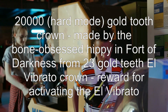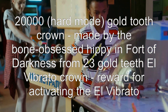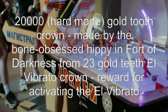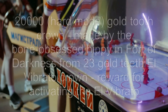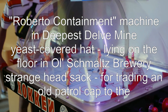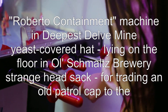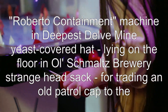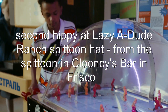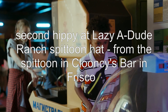Gold tooth crown, made by the bone-obsessed hippie in Fort of Darkness from 23 gold teeth. L. Vibrato crown, reward for activating the L. Vibrato containment machine in Deepest Delve mine. Yeast covered hat, lying on the floor in Ole Schmaltz brewery. Strange head sack, for trading an old patrol cap to the second hippie at Lazy A Dude Ranch. Spittoon hat, from the spittoon in Cluncey's bar in Frisco.